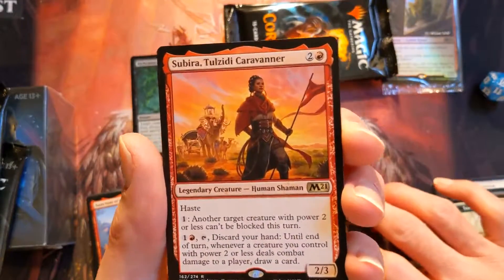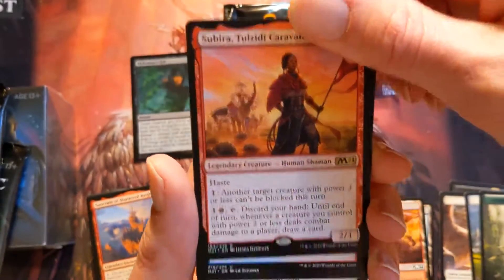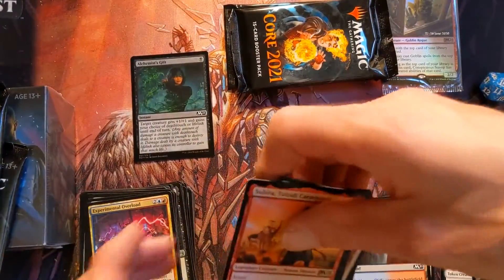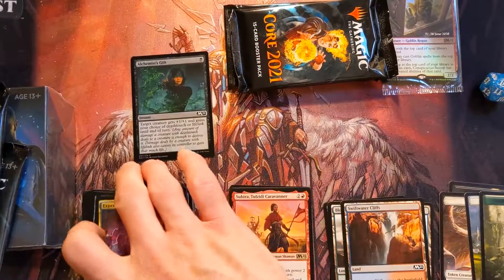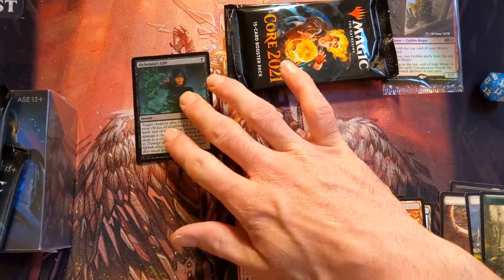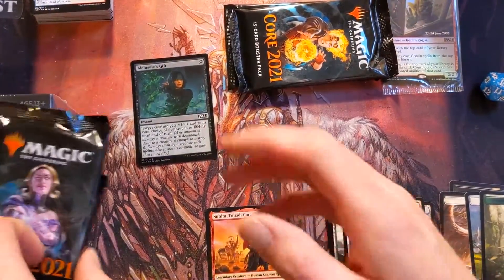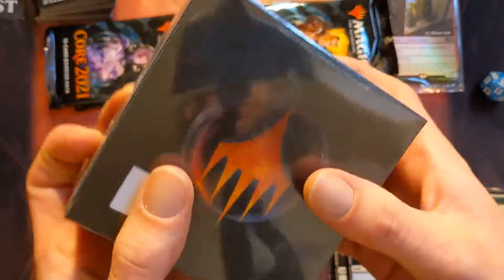Subira — excuse me — that's a sick card, so that'll be a lot of fun. But this draft kit overall doesn't have a ton of synergy, at least in the rare slot. For a pre-release pack to only get one foil is pretty interesting. So I'm going to move my extras aside and put Cora's two extra packs right here.